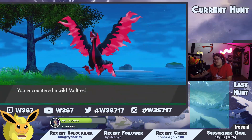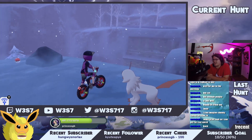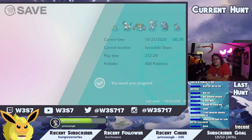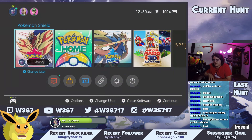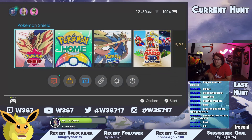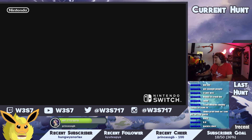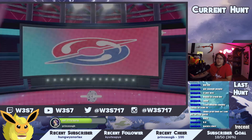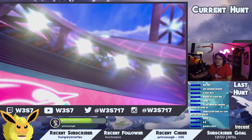Last but not least is Articuno. Articuno was really fun because it kind of just stays in one spot. Head up toward the castle but don't go all the way to the top. Before you get to the cave, it'll be over to your left — you can actually see it on your way up. Go to that little spot on the left and save before you get close to it, because it's going to do a double team thing and you have to pick which one it is. Save first so you can try over and over until you get it right.